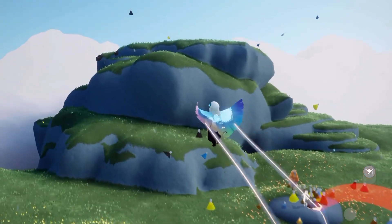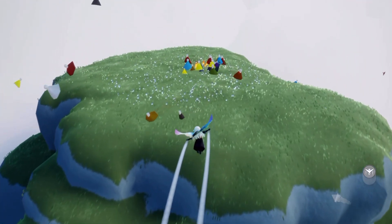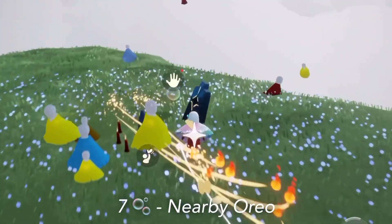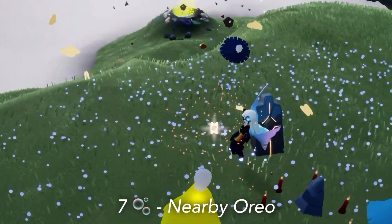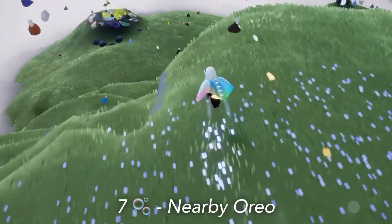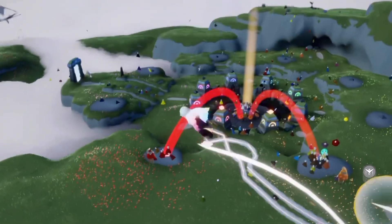Next up we have one over by the oreo shrine right here, which should give us seven total event currency. And the final one in this area is over by the exit, which will give us a total of eight event currency.